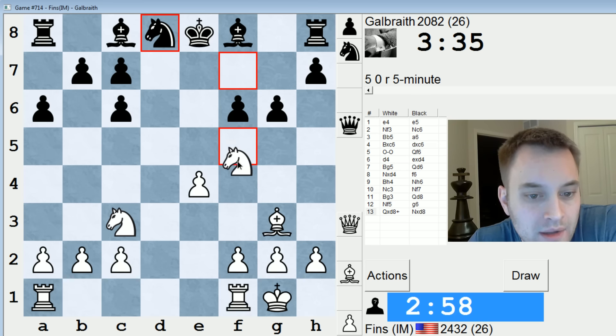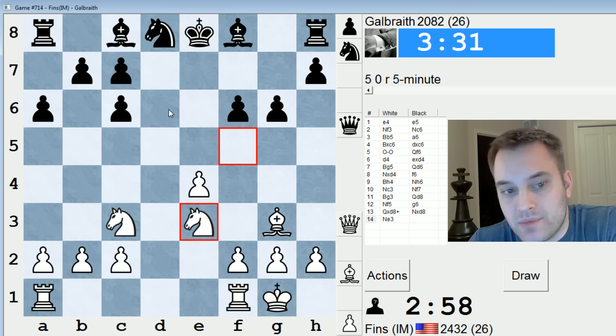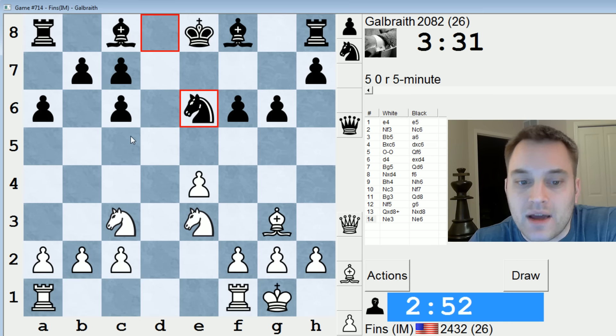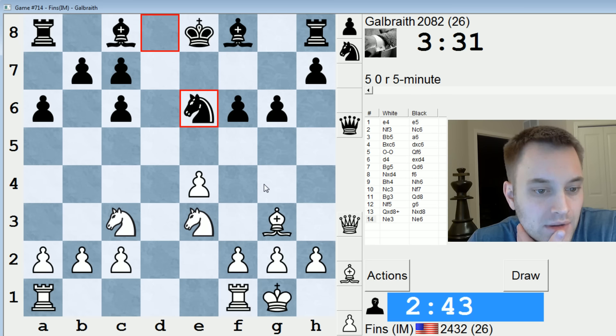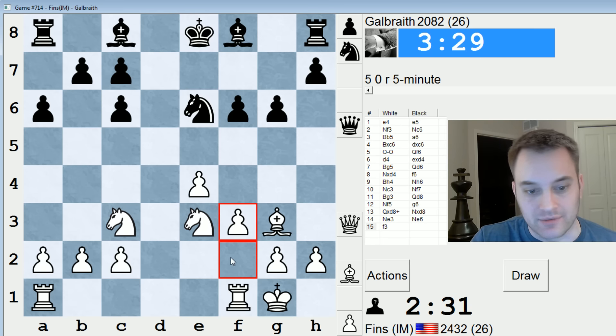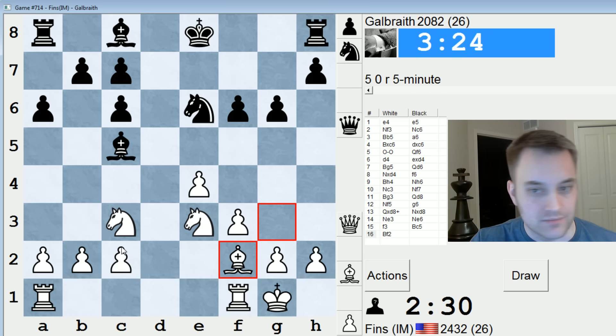Knight D4 or Knight E3? Let's go Knight E3 — maybe a better post, because I have a feeling they're going to play Bishop D6, or Knight E6. Then they're going to continue with Bishop C5. I see their plan. Knight G4 isn't giving us anything. I'm going to play F3, and then after Bishop C5, just drop my Bishop back to F2. With that Knight on E6, I'm not making any headway on this diagonal.